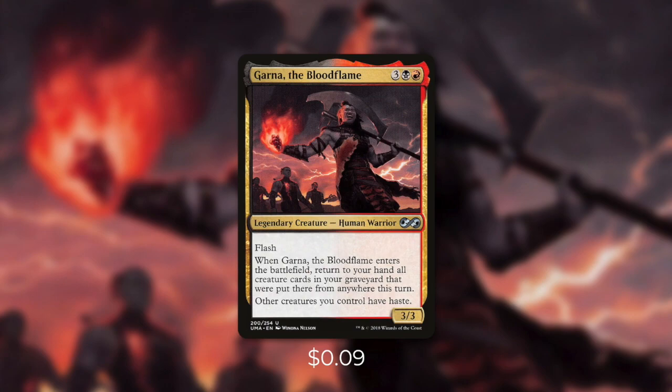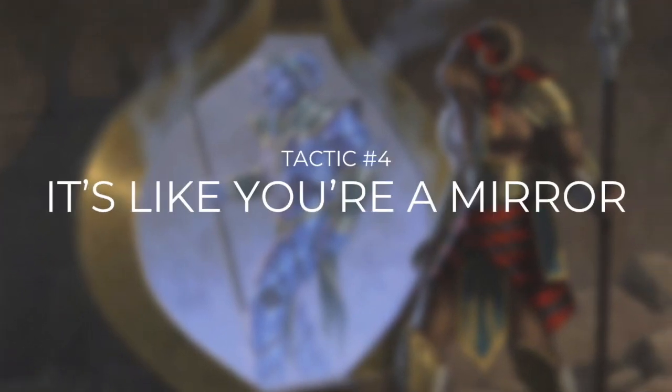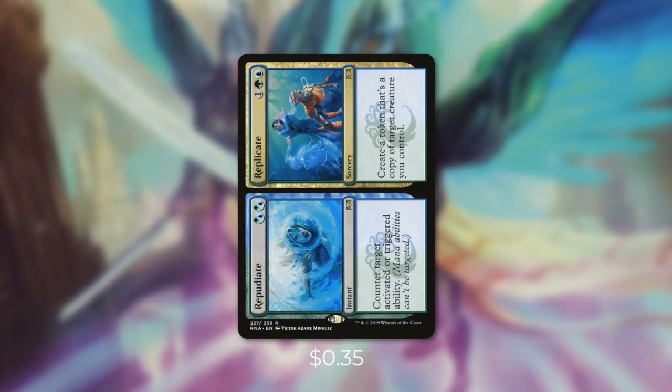So we know that we can blink and bounce our commander to abuse its trigger, but there's still one more way to do it. Let's take a look at that way in tactic number four: it's like you're a mirror. First up, we're going to be running Repudiate/Replicate, but mostly we're going to focus on Replicate for this deck. It says: create a token that's a copy of target creature you control. So if we have a powerful creature in play we can use this to copy them, or we can just use it to copy our commander. Even though that copy is going to die, we still get its enter the battlefield trigger — that's a fantastic amount of value for just three mana.